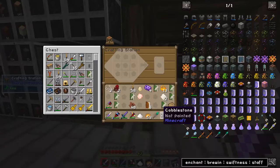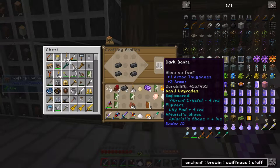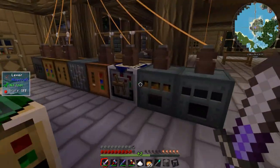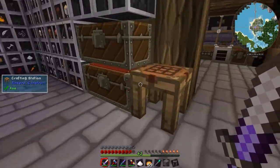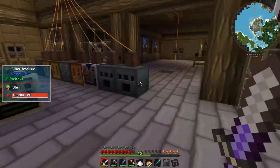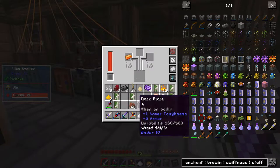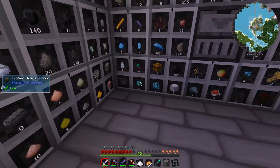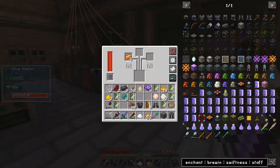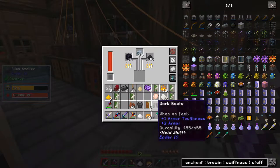Leggings — nice, dark leggings. And then dark boots — nice. And then we need the dark chest as well, which is called dark plate. And then dark helmet — can we make that? We've got these, so let's grab those out. Let's put those enderpearls in there. We haven't got enough for our helmet yet, but we can wait for our things or start making up our books.